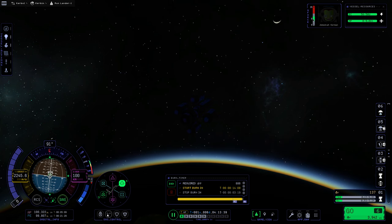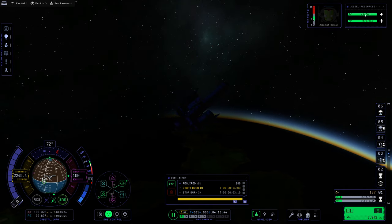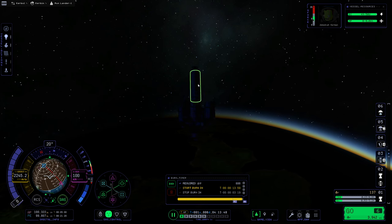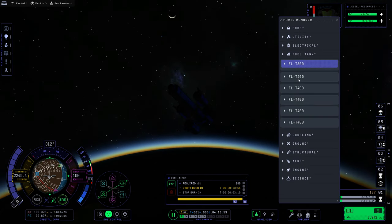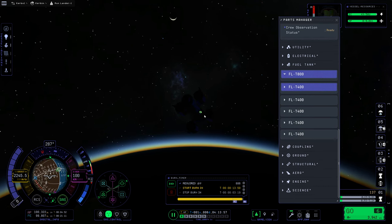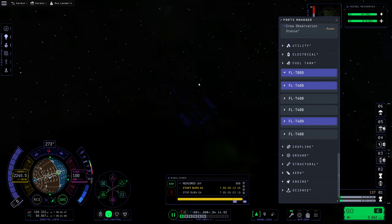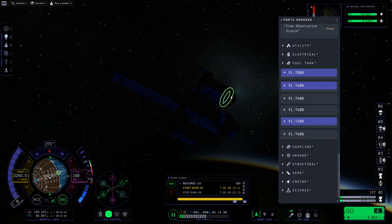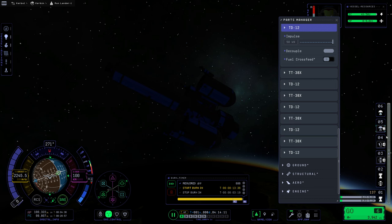Excellent. Let's align to that node, which is going to be a fair distance — we're going to have to burn some electric charge for that. But we have plenty, and we've got 137 meters per second left in this tank. So that is all relatively fine. One thing I'm wondering: can we transfer between tanks? I don't think we can, so I think this is going to just burn evenly all of these tanks, which is not ideal.